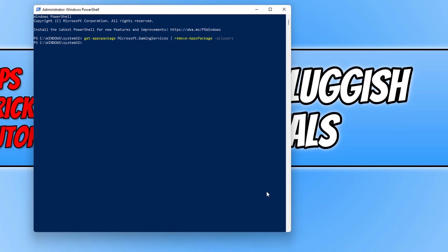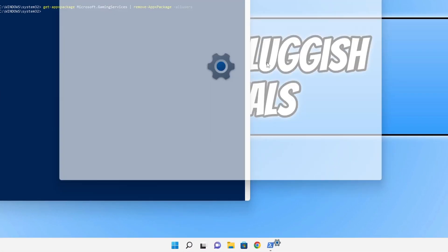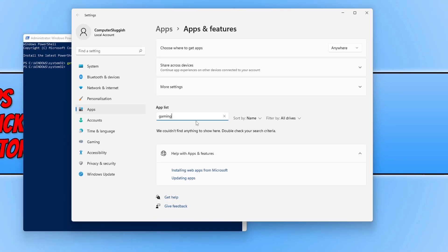Once that's finished, right-click on the Start menu icon and go to 'Apps and Features'. Type 'gaming' in Search Apps and ensure the Gaming Services are definitely removed. Restart your computer and then do what we did at the start of this video by clicking the first link in the description below and install the Gaming Services again to Windows.